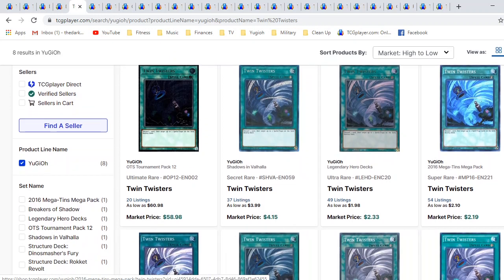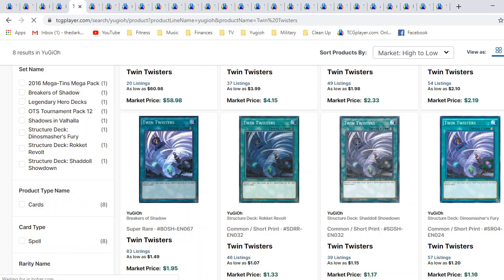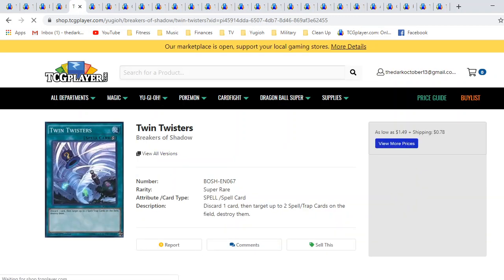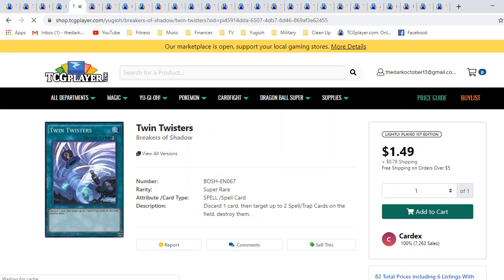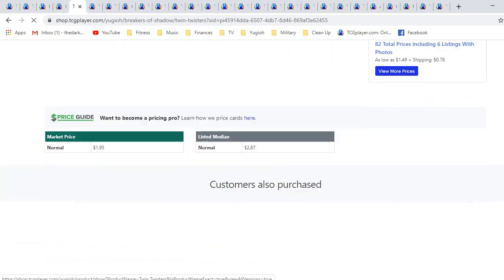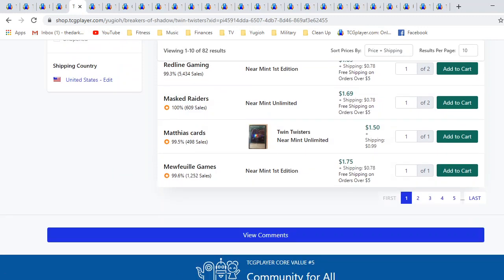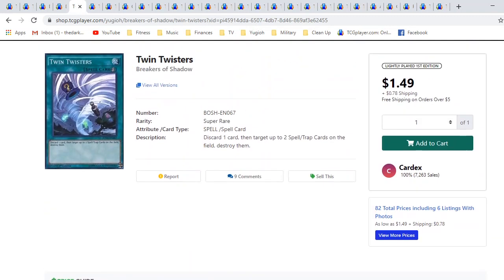The originals are pretty sweet too — we have the 2016 Megatins, which are pretty nice. But I wanted to take a look at the Breakers of Shadow original OG prints, first edition. I really love the secret rares, but I'm also a big fan of the original prints when the price is right. Breakers of Shadow first editions are like two bones across the board, with five-plus pages. This is a really, really great alternative. If you're not going to drop the cash for the ultimates — which I don't recommend — they're super overpriced. When everyone's focusing on the ultimate rares, you buy the original print first editions for two bones. That's what I personally recommend.